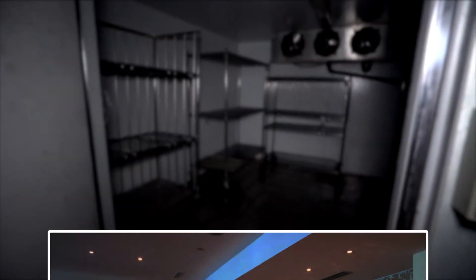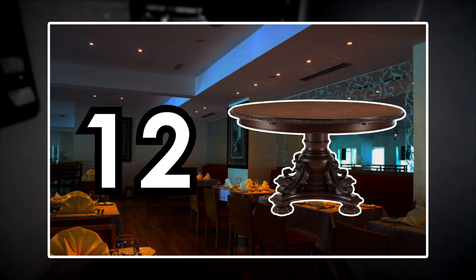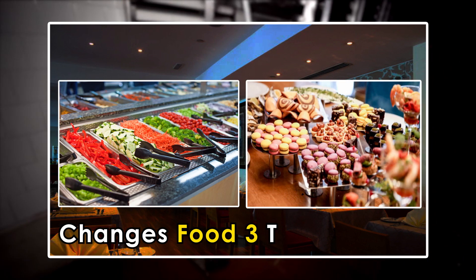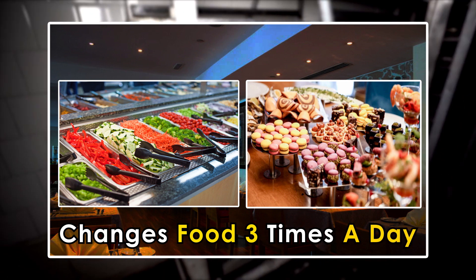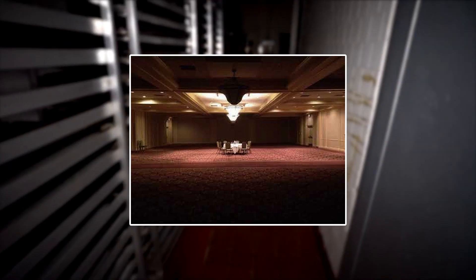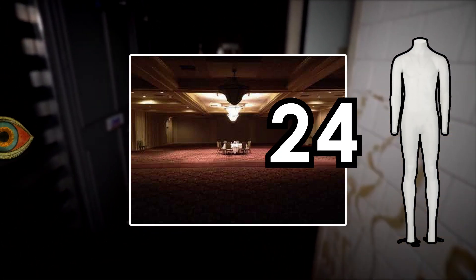The diner is a large room near the entrance that contains 12 tables, a salad bar, and a dessert table that changes food three times a day. The ballroom is a large room at the end of the hallway that has two dozen headless mannequins that give an eerie sense of being watched.